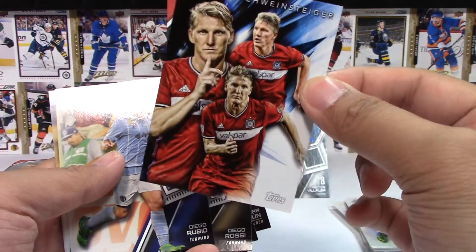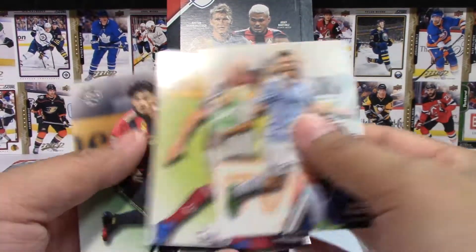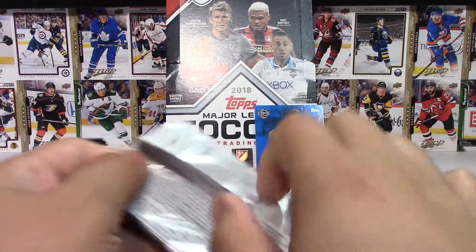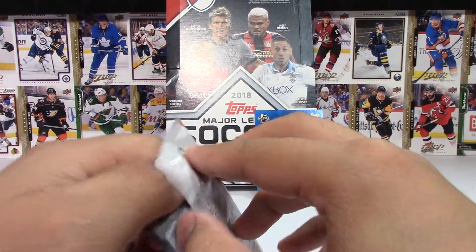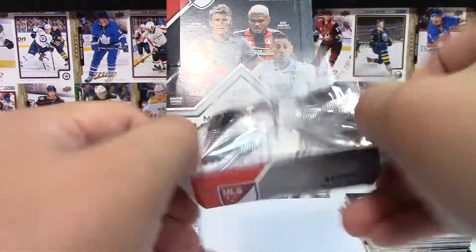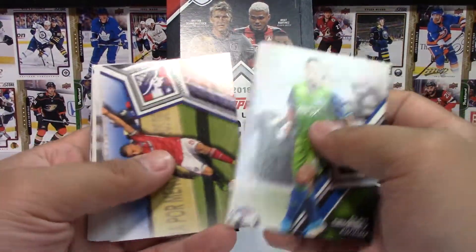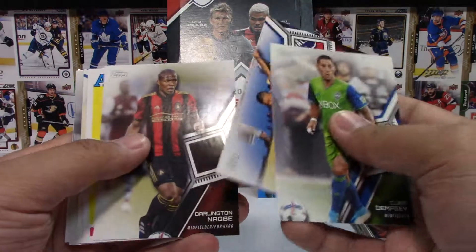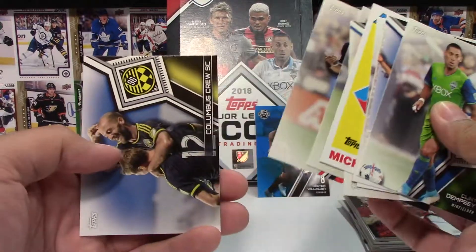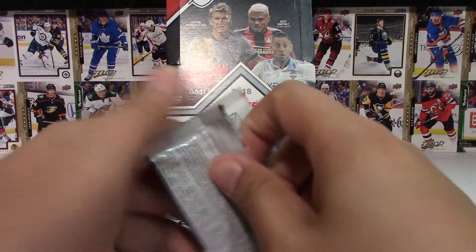Bastian Schweinsteiger Tri-Dimensional card — that's actually kind of cool. I don't know if I have that one yet, but anything Schweinsteiger related I am happy to get. And we have a Michael Bradley All-Star insert as well — those are the special inserts in that pack.